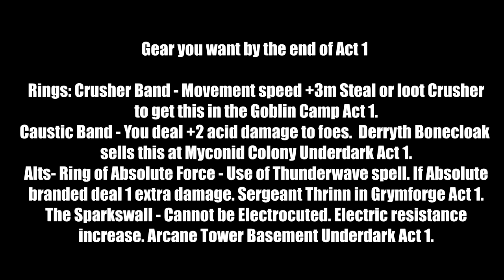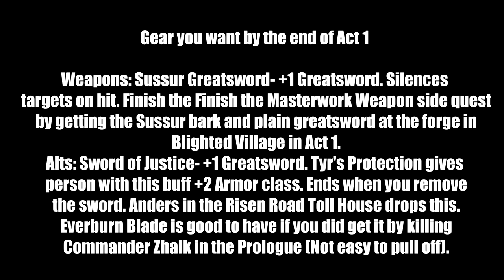For two-handed weapons: the Sussur Greatsword is a plus 1 greatsword that silences targets on hit — great against spellcasters. Complete the 'Finish the Masterwork Weapon' side quest from Blighted Village: get Sussur Bark from the Underdark silence area, find a plain greatsword, then use the Blighted Village forge. Alternative: Sword of Justice, a plus 1 greatsword that gives a buff to armor class. Drop from Anders at the Risen Road Toll House — expose Anders and you're forced to fight him. Bring Karlach to that fight.